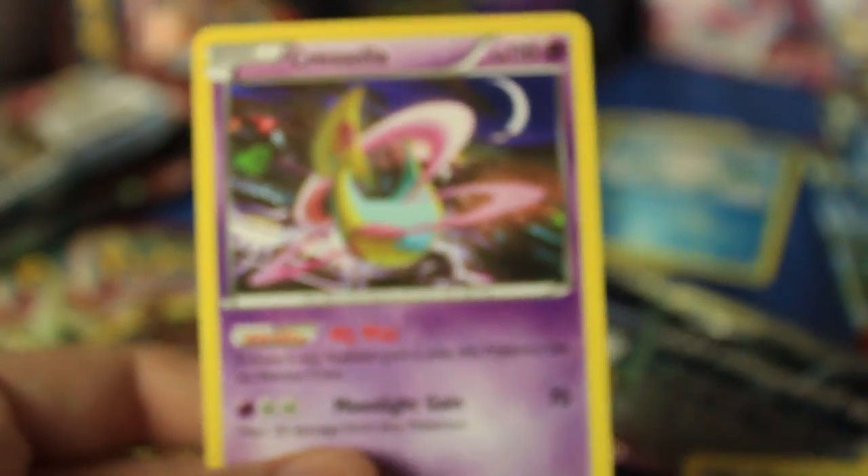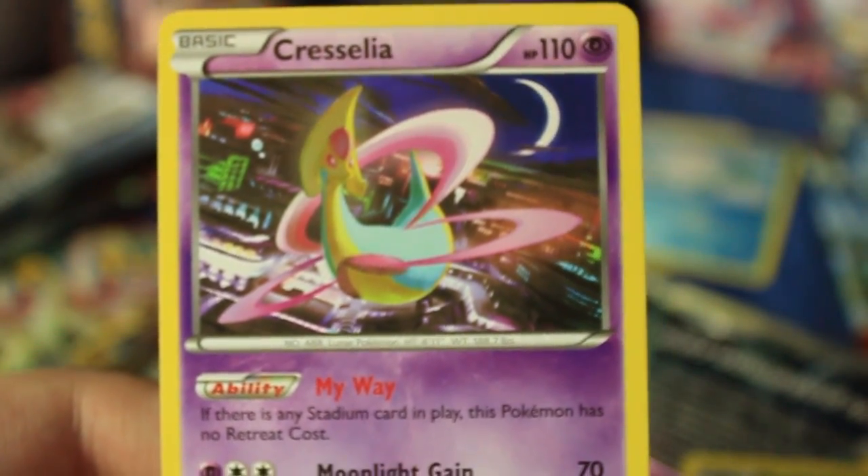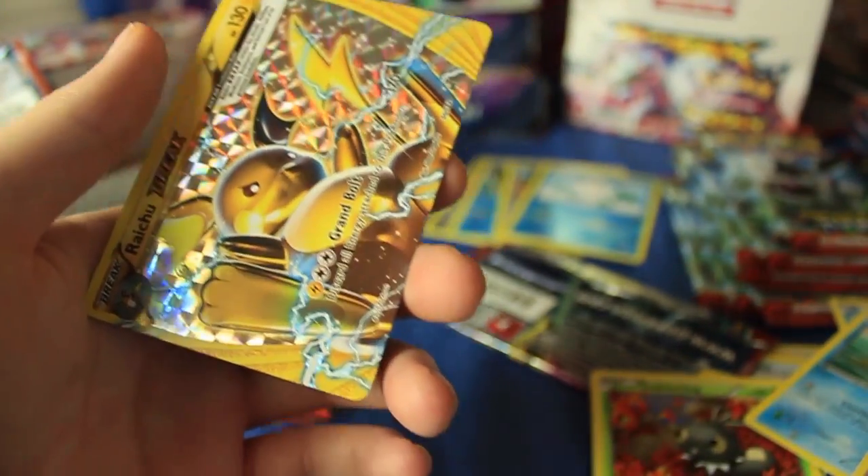Sorry to overshadow you, Cresselia — but we got you as well. So there's a Cresselia my way. Let's set that down and go ahead and zoom out and sleeve up our second Break card.